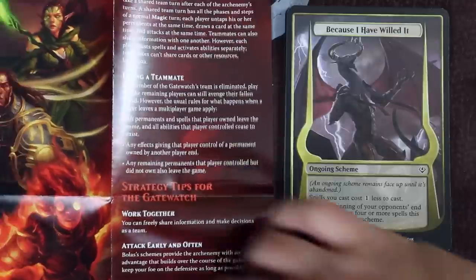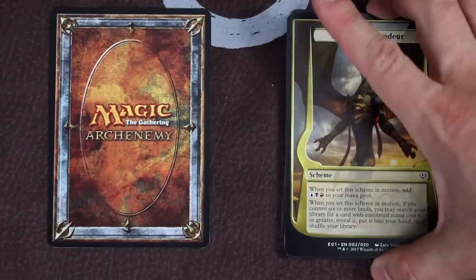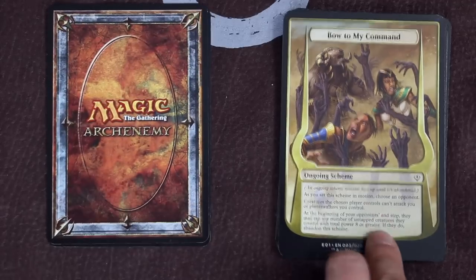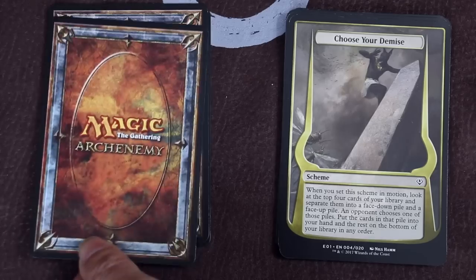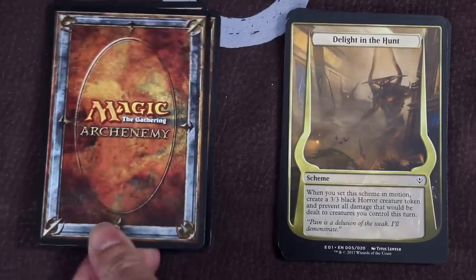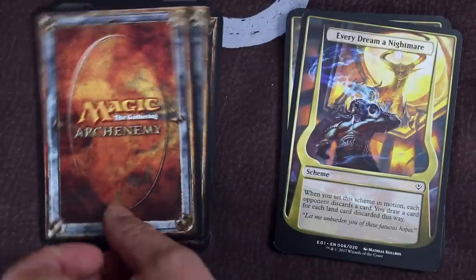The original Archenemy schemes were highly criticized for being overly powerful — it was very rare that the archenemy would lose because the scheme cards provided such an overwhelming advantage. Here, scheme cards have all been powered down considerably, to such a point that I feel Wizards may have gone too far in the other direction. In all my games playing and testing this, the archenemy always had the uphill battle and lost most of the time.